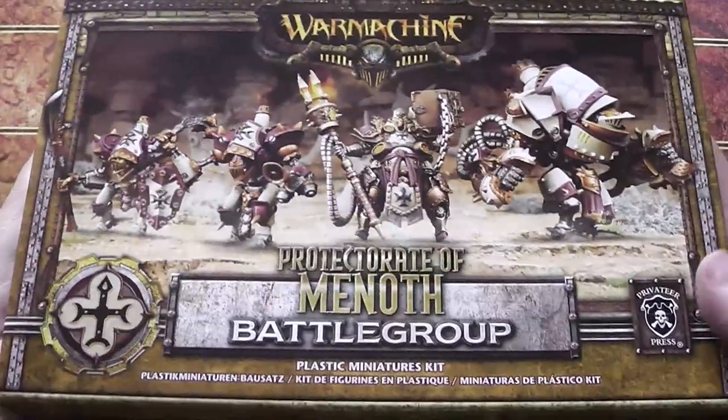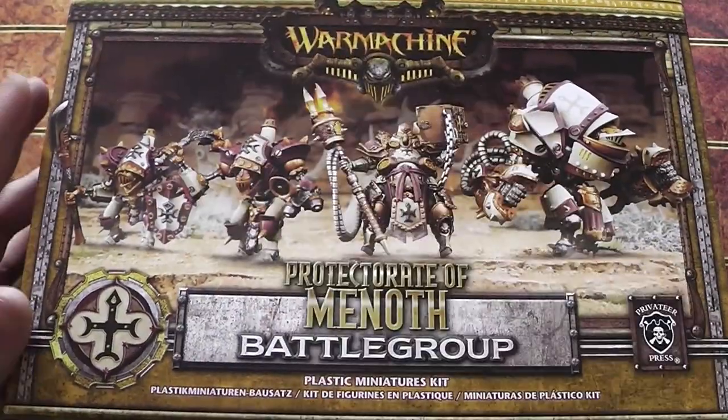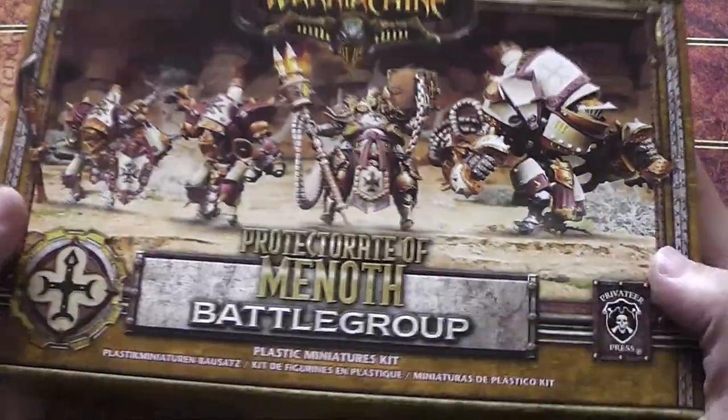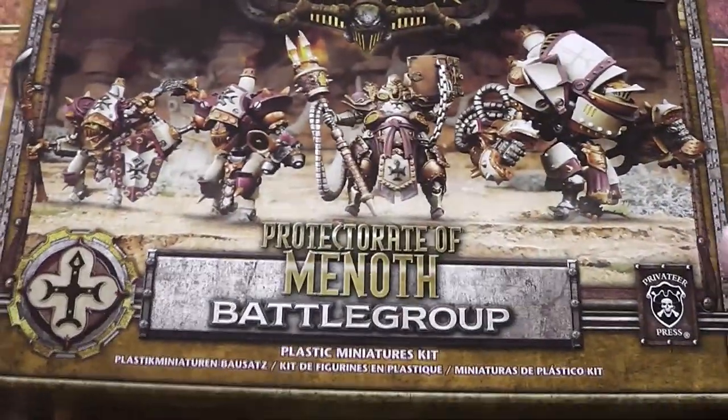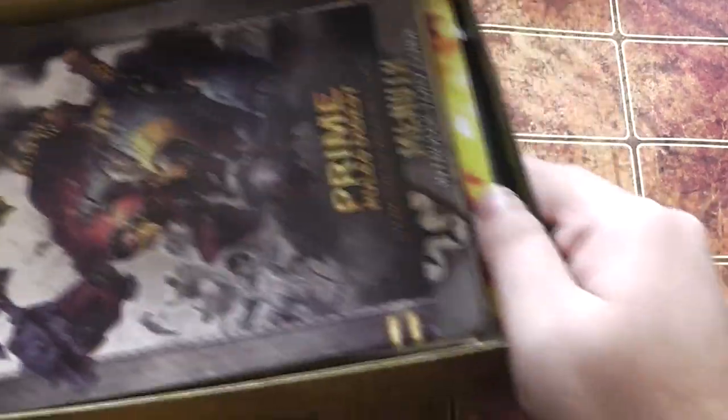Believe it or not, this is a pretty hefty little box. It's about the same size as your average Warhammer kit visually, but it's quite deep — like a unit box, one of the big ones, like the Dryad ones or something. So without further ado, we'll pull the lid off and get in and have a look at all these amazing goodies. It's like a loot crate, but good.